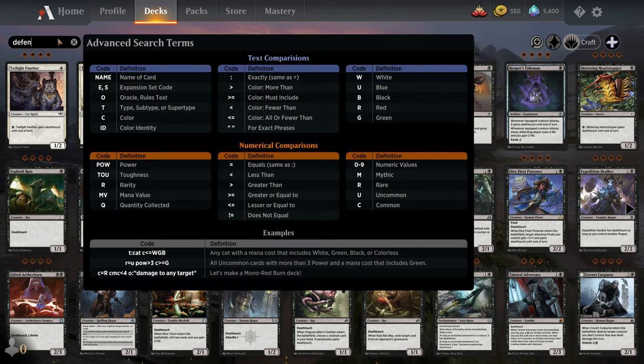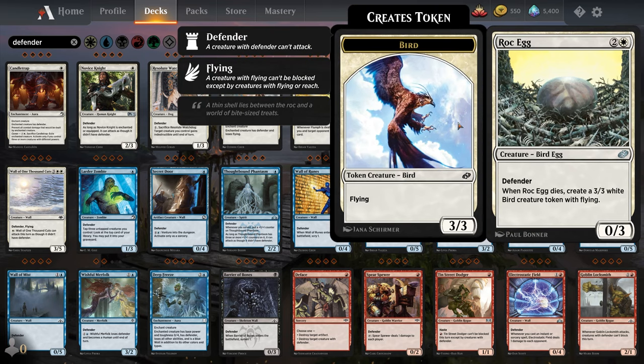Next up is Defender, and that's also very straightforward. A creature with Defender cannot attack — it can only block.